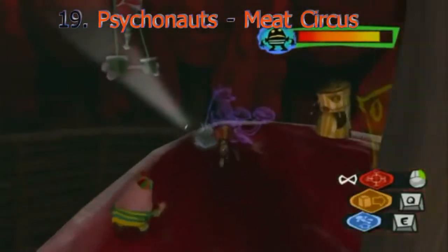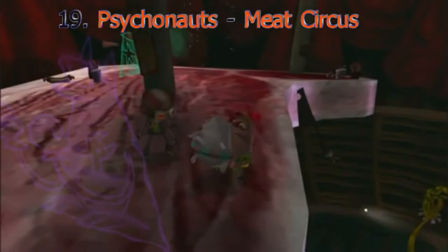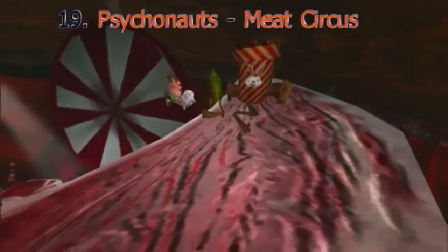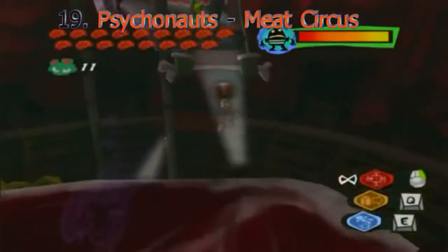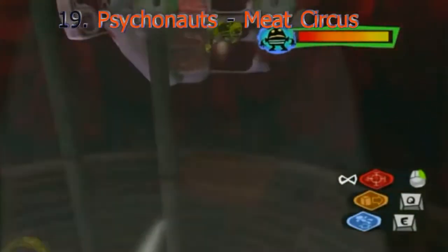Even the title of this Psychonauts level is kind of off. The protagonist Raz's consciousness is brought in with all the animators, mixing their greatest fears together. Rising water is a prominent part of the level, but when you drown, you're pulled under the water and forced to die if it gets too high.